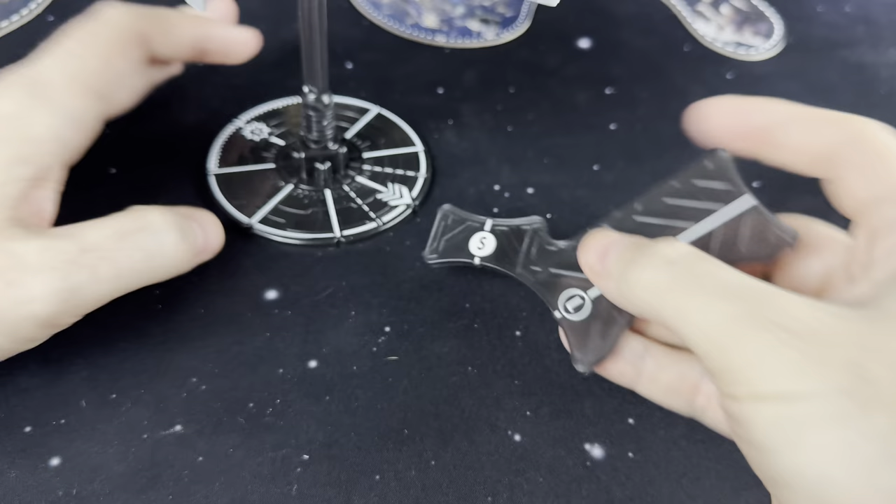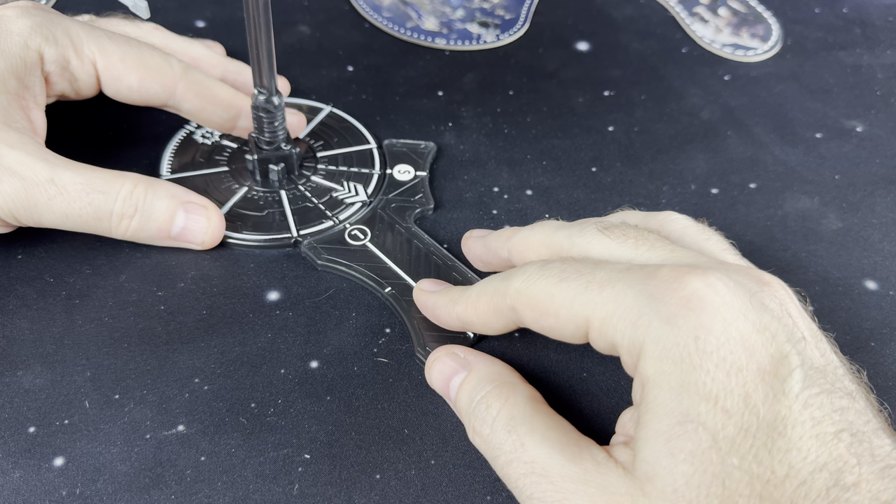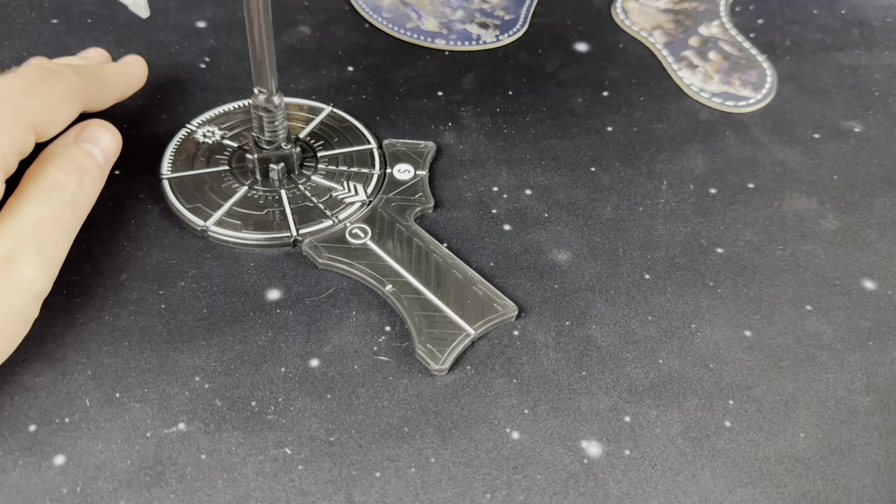All the turning you want to do is done this way, and all the movement you want to do is this way. Whenever you're turning, you do not have to do the full turn — you can always stop somewhere in between. So if I wanted to turn to my right here, I might just do a half turn if that's going to get me away from some obstacles or prevent a collision.